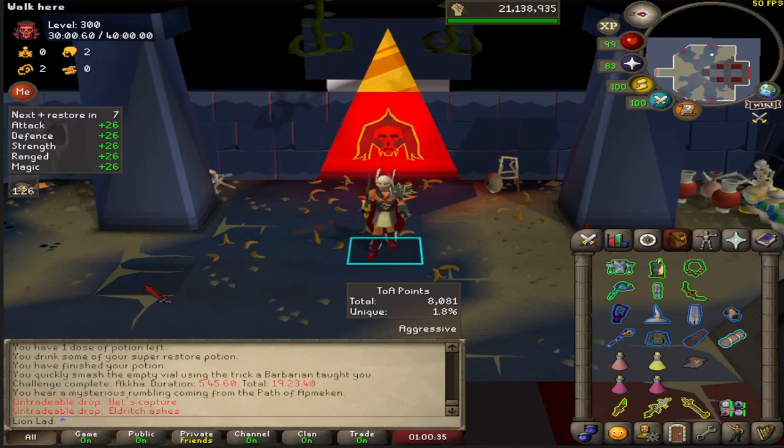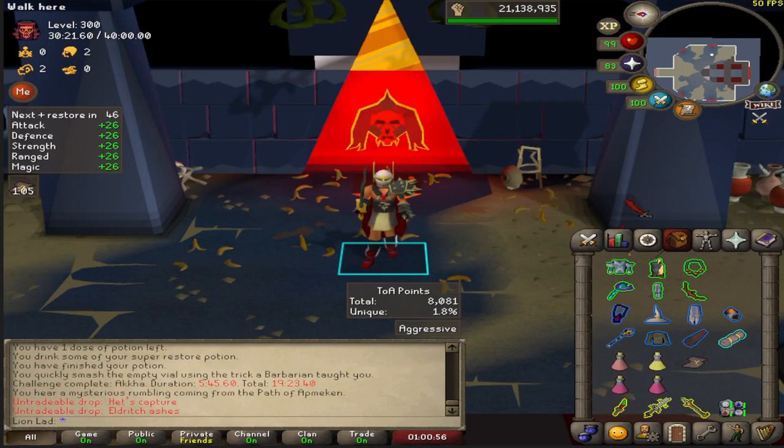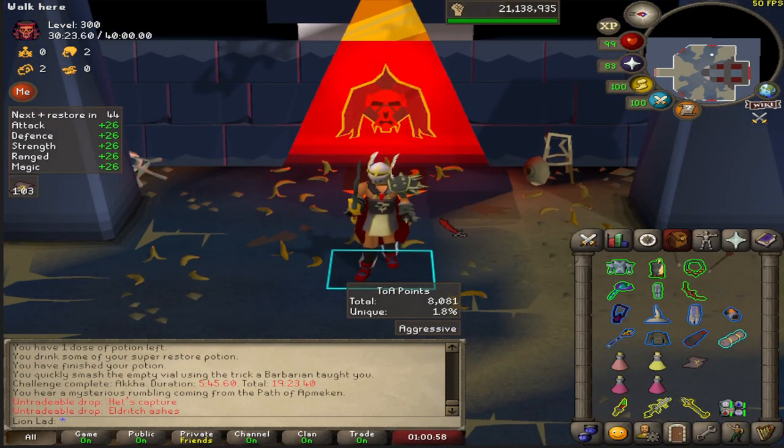What's going on ladies and gents, welcome back to the TOA guide where I'll be explaining what to do throughout a Tomb of Amascut. We are now at the Baba room as we are headed into the final phase nearly of this guide. If you like this and it was helpful for you, make sure to subscribe to the channel, leave comments about what you like, and like this video.